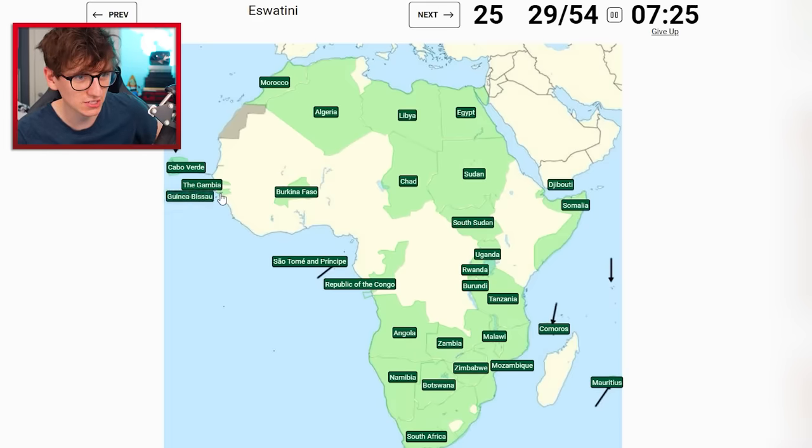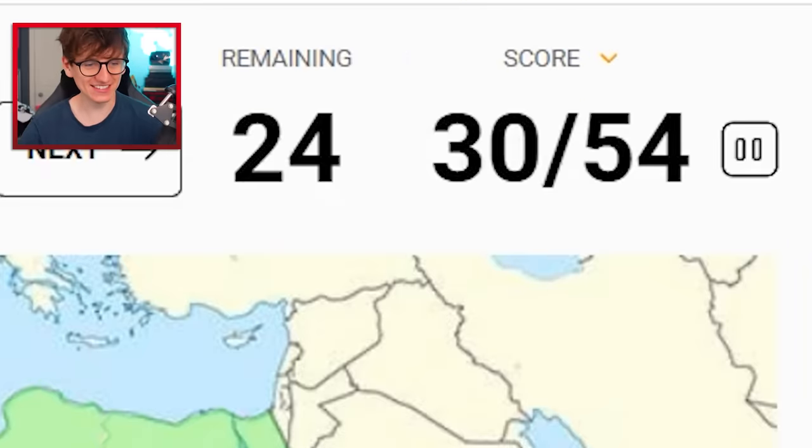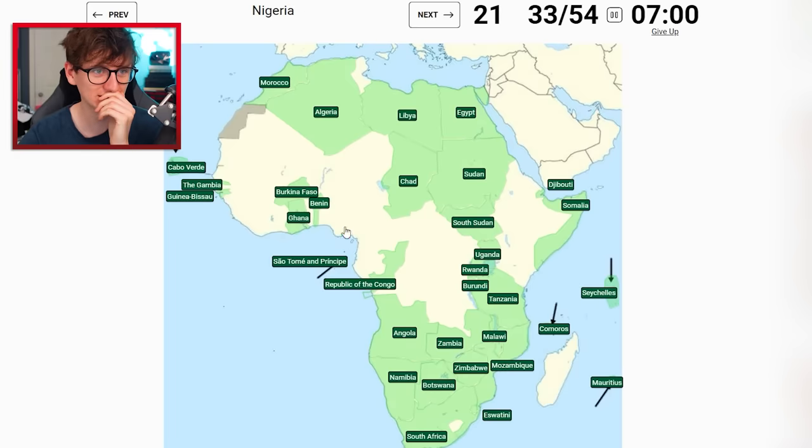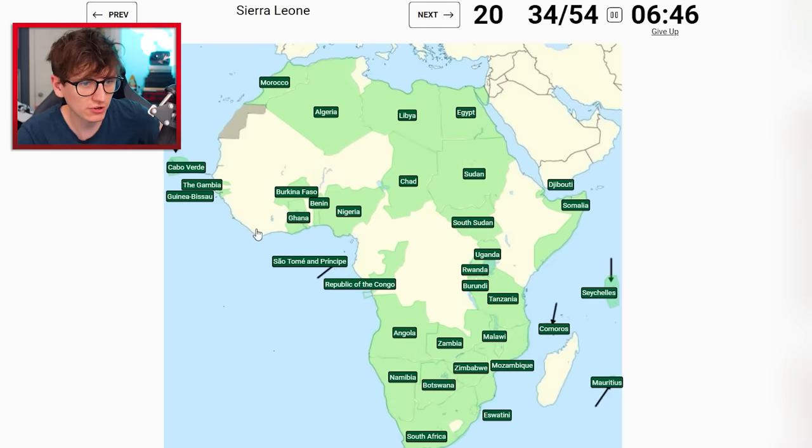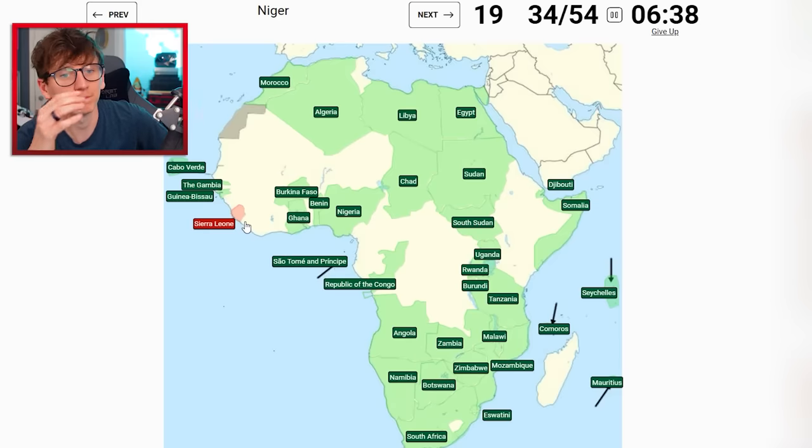Guinea-Bissau is okay because it's the little line there isn't it. Eswatini - that's easy. I think this is the most we've ever got. Seychelles. Nigeria - on the coast but not too close to Cameroon, I think I'm safe just going there. Sierra Leone - so we've got Ivory Coast, we've got Liberia, so Sierra Leone must be about here... I am devastated. I am absolutely devastated.